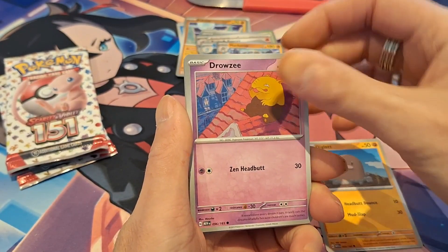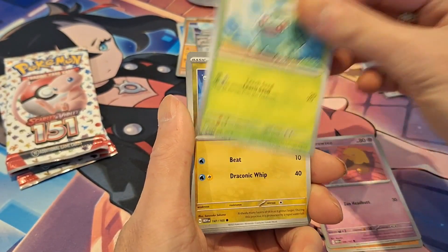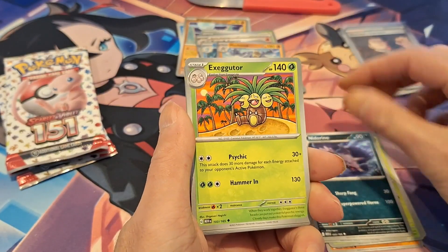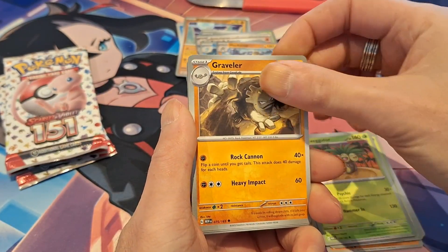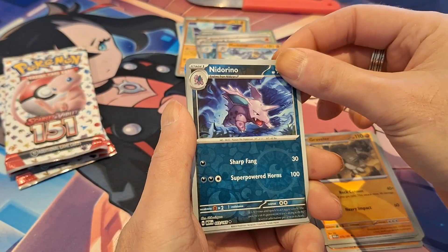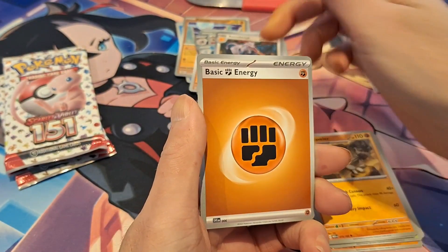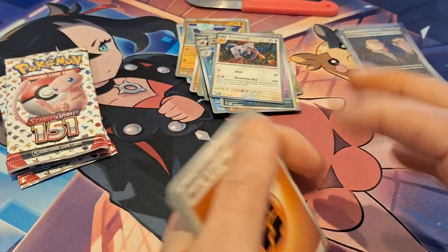Diglett, Drowzee, Bulbasaur, Dratini, Nidorino, Exeggutor, Graveler — then we have a Reverse Nidorino, a Reverse Gastly, and a Hollow Aerodactyl. So nothing in this one again.